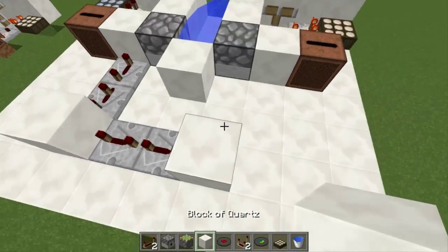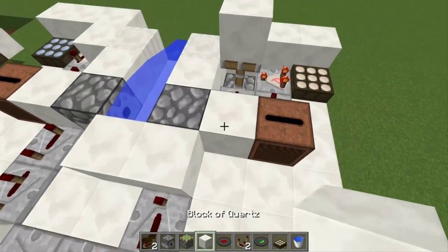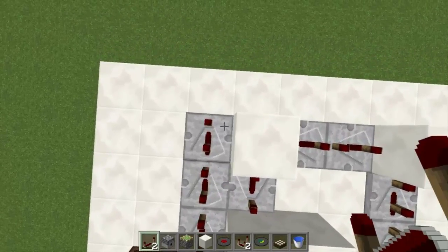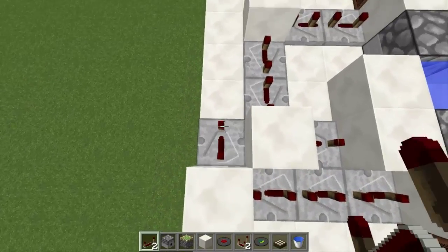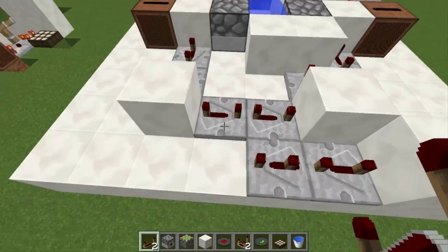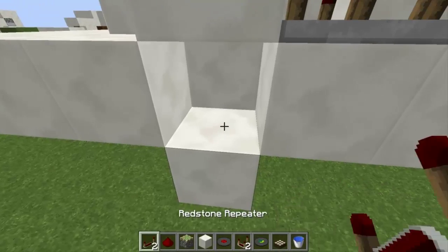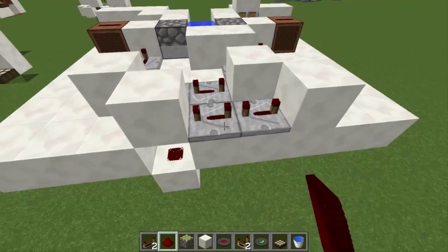Now place another block right here, and then one more repeater on full delay right here — one, two, three — and then a block in front of it. Now we need to add the delay for this side as well, so we'll just bring a repeater out like this: one, two, three, one, two, three, one, two, three, and then we're going to place a block here, and come all the way around like this: one, two, three, one. And then we're not going to put one there — we're actually going to come underneath it. So we're going to place a block right here, and place a block like that, grab some redstone dust, place it underneath. And then when that is activated, that needs to be full delay — all these repeaters on this side need to be full delay.